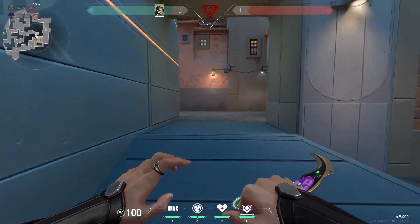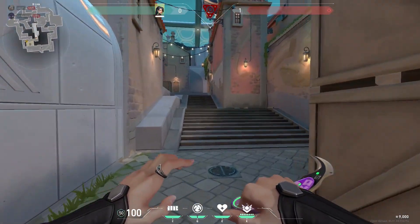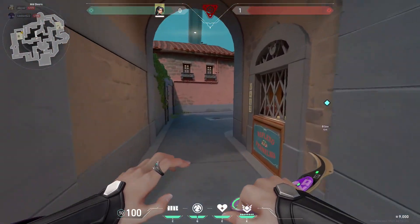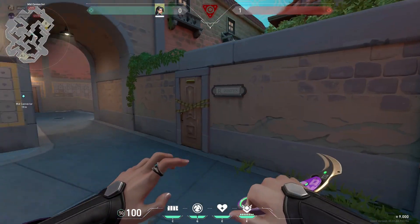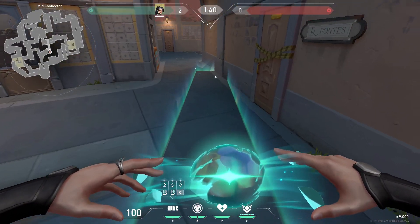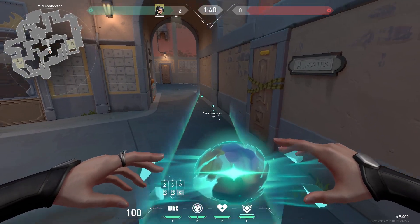After that, make your way through mid, cautious of any nearby enemies, and walk into mid connector here. You'll want to move to the right side of this wall just a tad and walk forward just a little bit, then place your wall diagonally and let the edge of the wall line up with this line right here.